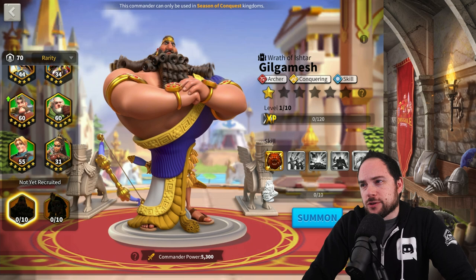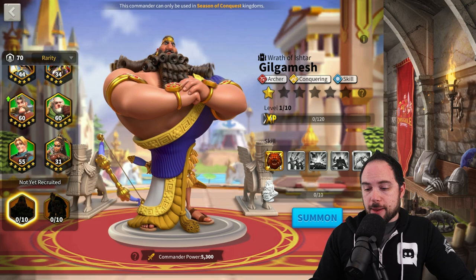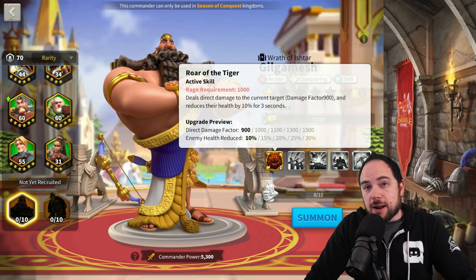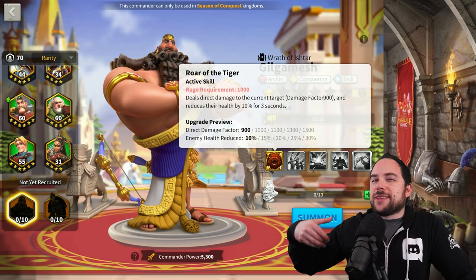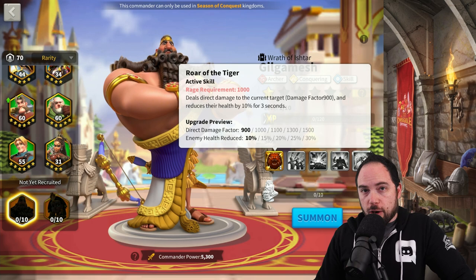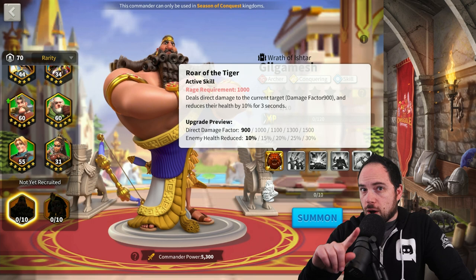So what makes Gilgamesh special? He's got utility, and he's anti-healing. The active skill does 1500 damage factor and reduces the health of the enemy by 30%. This is actually a lot of damage factor, considering that he has such a potent debuff. This is an indicator that you want the active skill to fire as much as possible to keep a high uptime on that 30% health debuff. Note that active skills do not stack, so 30% health reduction from Gilgamesh should not stack with a 30% health reduction from Ethelflood. That's very important to keep in mind.